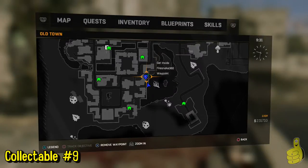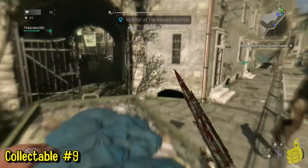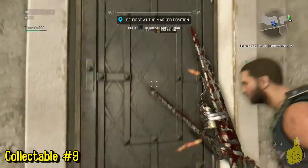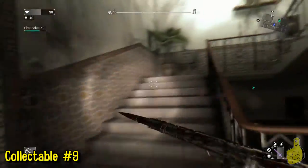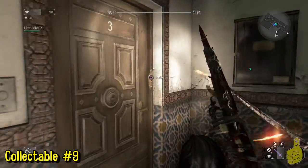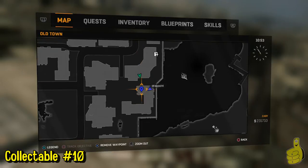Southeast of that — this is one of the ones you have to enter a building to get. This is actually related to a side quest — I believe it's called 'Chasing the Past.' You're going to head to the third floor and inside the door right there is the next note.